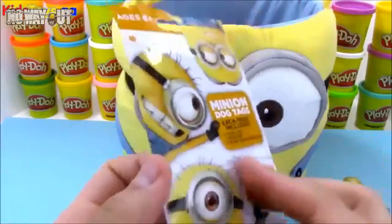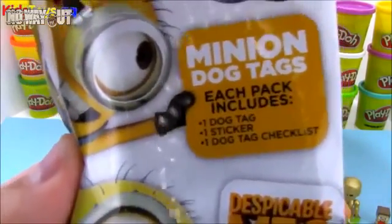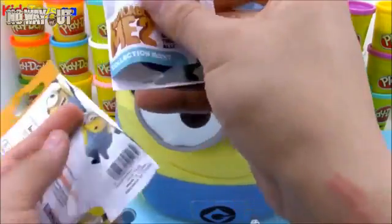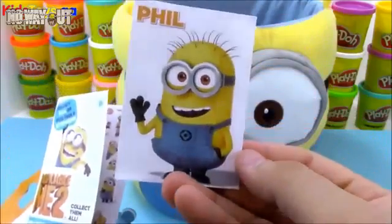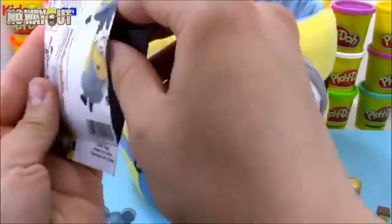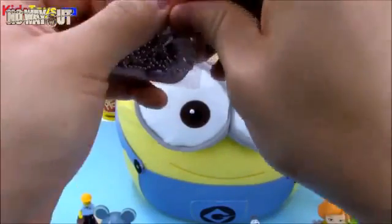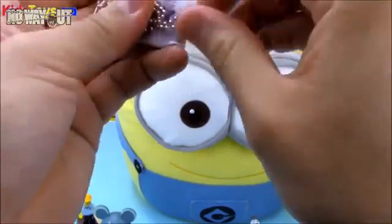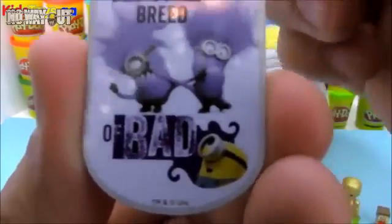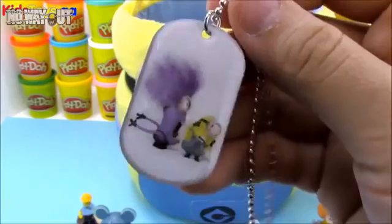We got another blind bag — this is the Despicable Me Minion surprise blind bag with minion dog tags. Each one includes one dog tag, one sticker, and one dog tag checklist. The sticker we got is Phil — that's cool. There are 24 different dog tags to collect. The dog tag we got has an evil minion shouting at another minion. One side says 'a new breed of bad' and the other side has the picture of the evil minion shouting at the regular minion.